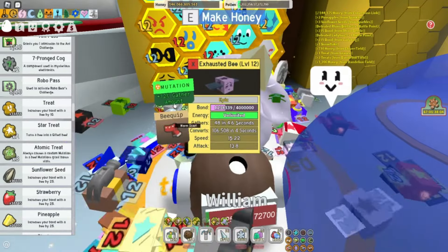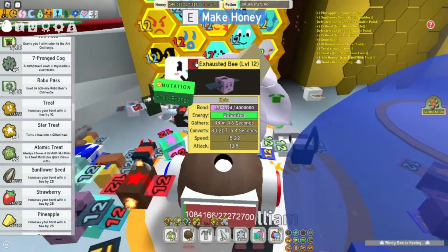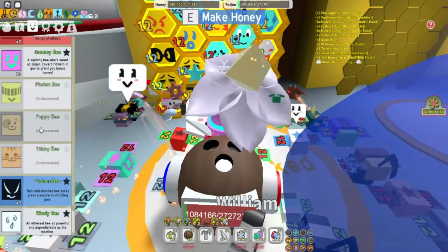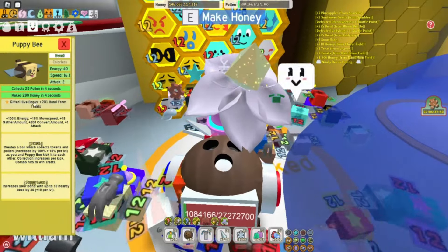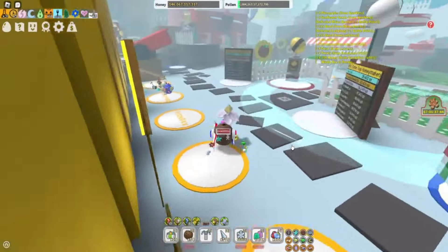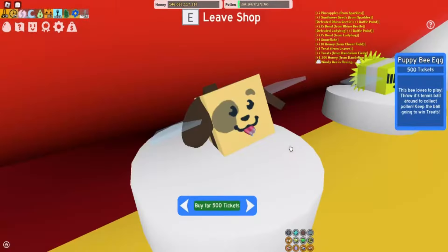One of which just has a mutation of energy. I have been wanting to go get the puppy bee — as you can see, I don't have that discovered yet. Puppy bee here, and I want to give it the star treat. So I am going to go buy the puppy bee in the gift shop. I have enough tickets, so let's go in here and buy it.